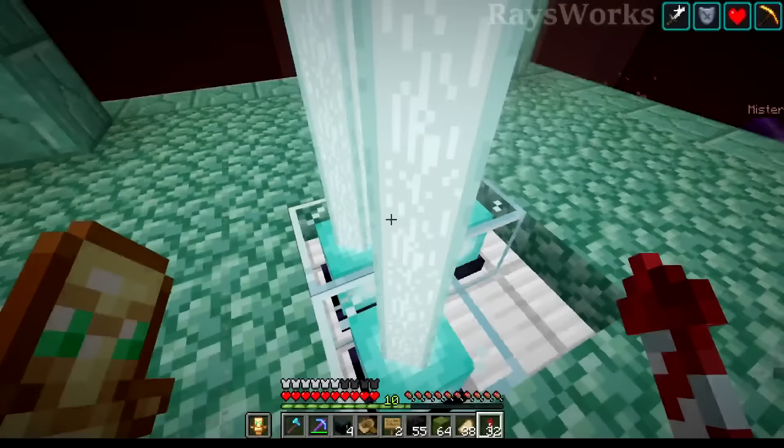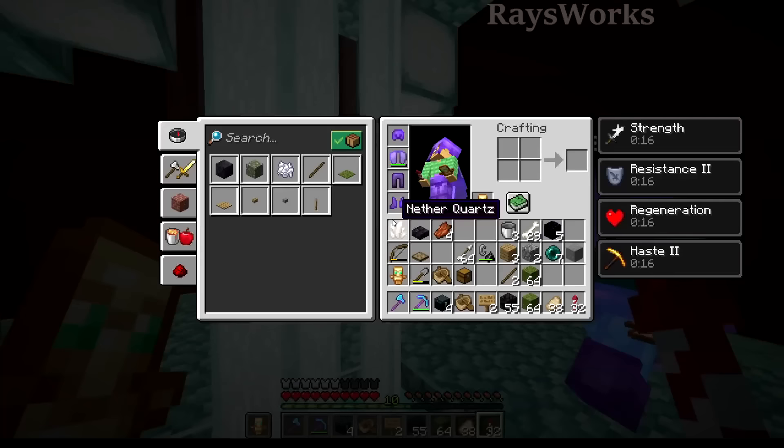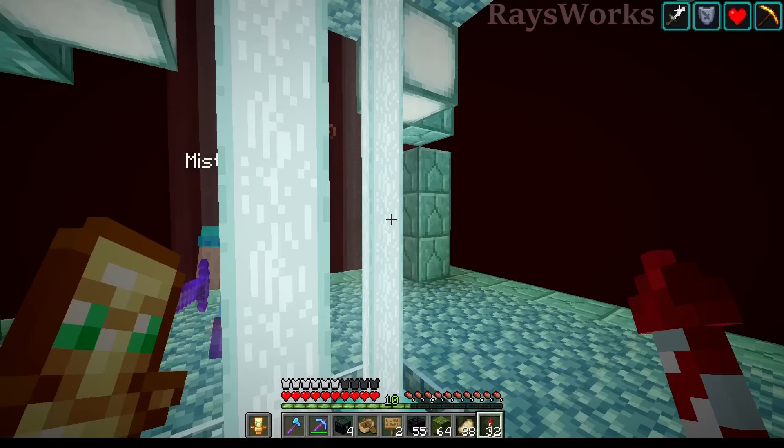I headed back to spawn to drop off this quartz and I noticed that the nether hub got a useful upgrade. Here at the nether hub we actually got a beacon in place — that's amazing. Now we got some more effects that can help us around this area including haste, regen, resistance and strength. Keep all those pesky piglins away.